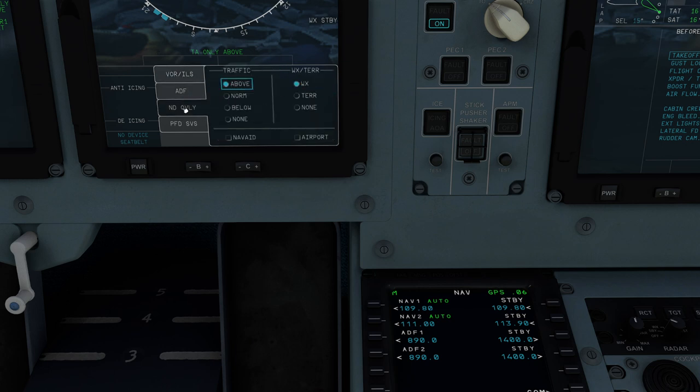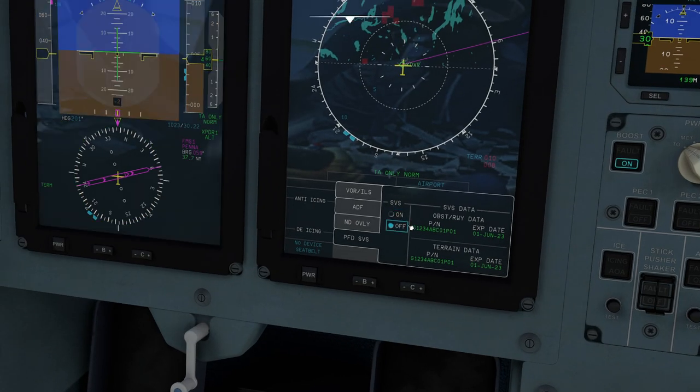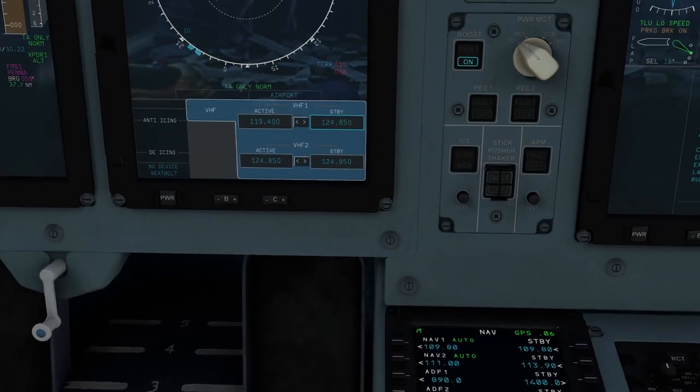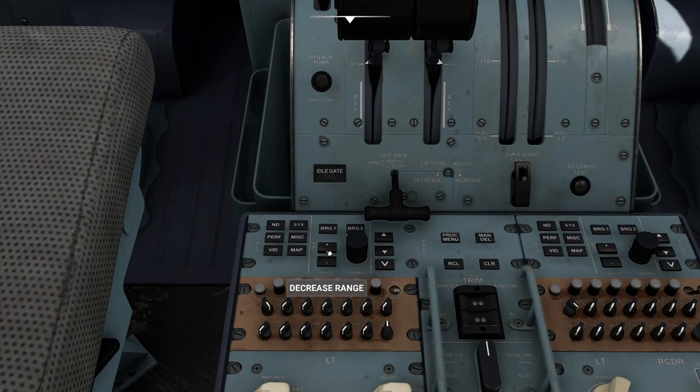That looks good to me. For the navigational display, I'm going to set this to normal. We're going to do weather and terrain. That looks good. I'm also going to set it to airport mode just in case. I have the option for synthetic vision should I need it. I'm going to go back to the comm page — I'm perfectly happy with everything else. Let me blitz through our checklist page here. It shows a decreased range; I need to say yes.